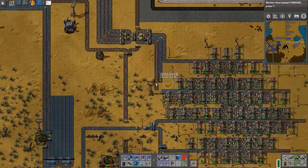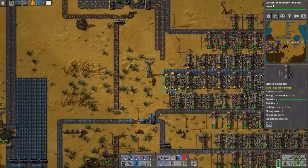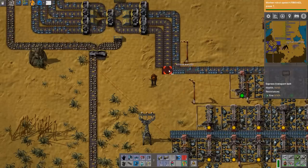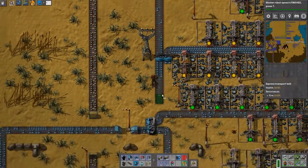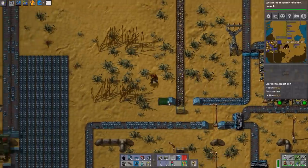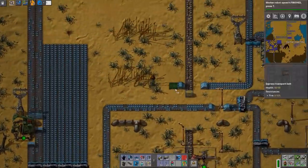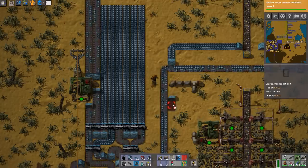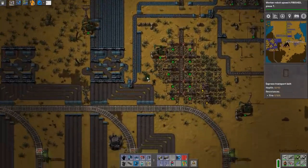Alright, so now we have two left. I think what I'm going to do is combine them here and put as many of the mining drills and stuff on their own on one line. I think it needs more than one line.